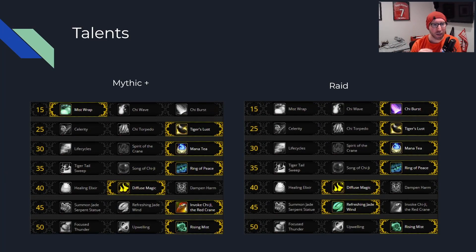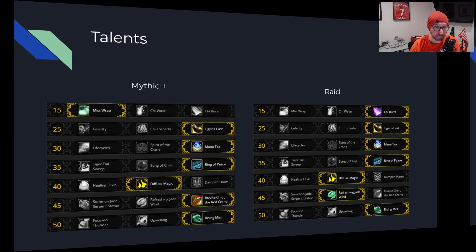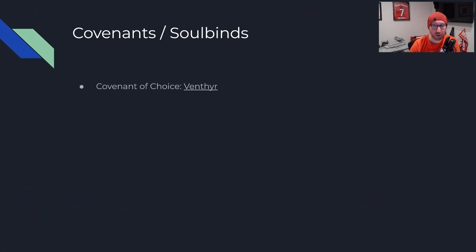First step: talents, both Mythic Plus and raid. Take a minute to pause the video and look at it. Key differences: Row 15 — in Mythic Plus you're going to lean more towards Mist Wrap; in raid, more towards Chi Burst. Another difference is Row 45 — in raid you're going to focus on Refreshing Jade Wind since you have a large number of targets. Invoke Yu'lon is your Mythic Plus talent on that row. Other than that, the rest of the rows remain fairly consistent.